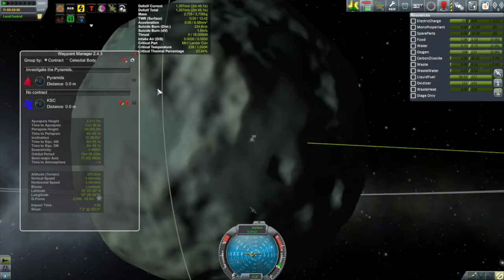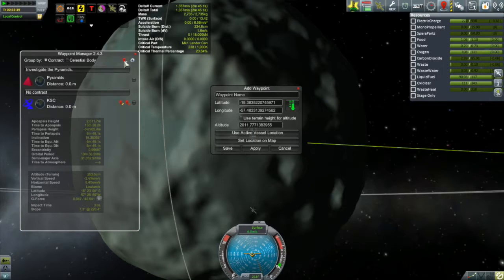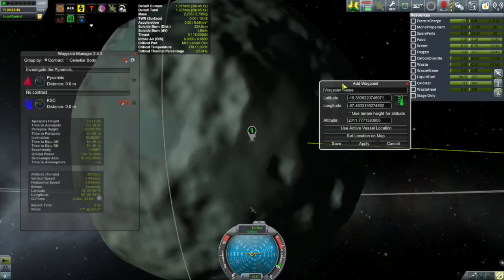I don't want to put the lander in there because, as the name implies, they're sloped. So what I was thinking is just EVAing Bob over there — he can collect a surface sample and an EVA report. Might as well do that first. The plan is to EVA Bob over there, then get back and do a suborbital hop over to those flats.